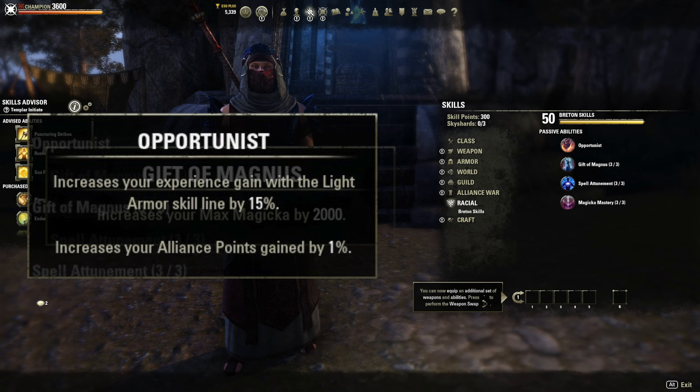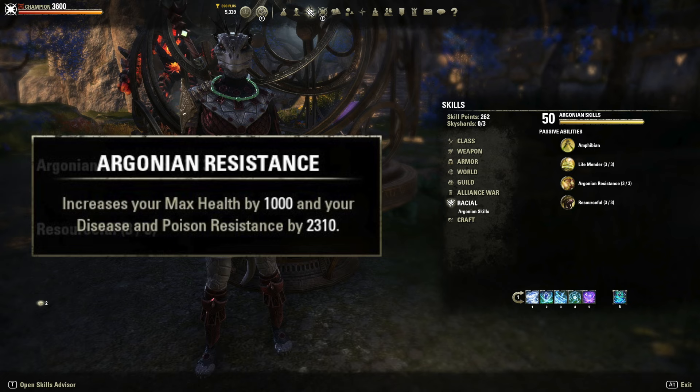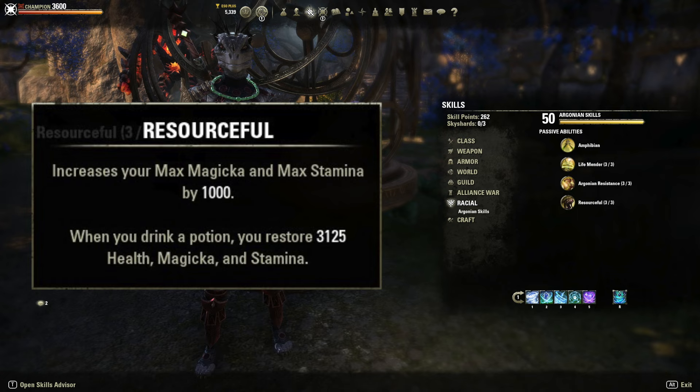Then there's Argonians. Besides having a little bit of increased healing done, Argonians also have the Resourceful passive — it gives you magicka, stamina, and health whenever you drink a potion. Any potion you drink will give you back 3,000 health, magicka, and stamina when it's maxed out. You can use trash potions as tri-stat potions — it's kind of a poor man's tri-stat potion. If you compare this to other racial passives in terms of stamina and magicka per second, you're looking at about 70 magicka and stamina per second regardless of whether you're blocking or not. It's not as good as some other recovery passives, but it works differently — it's burst — so it's just different.